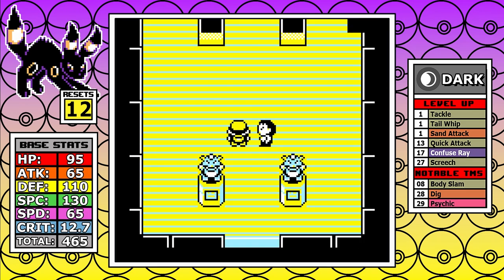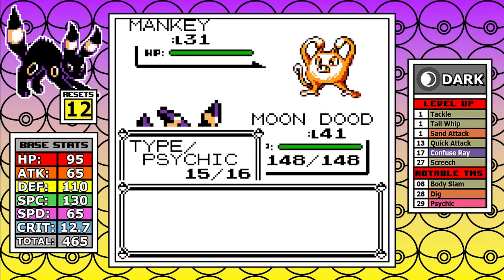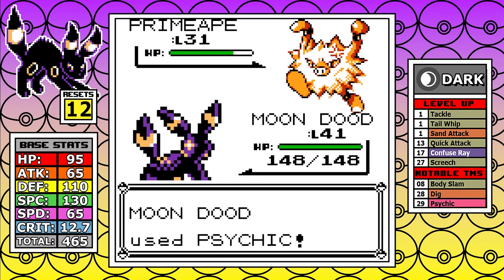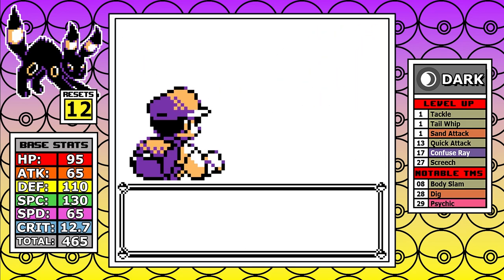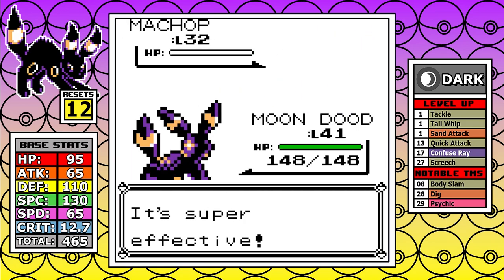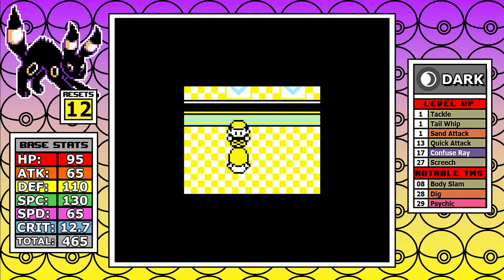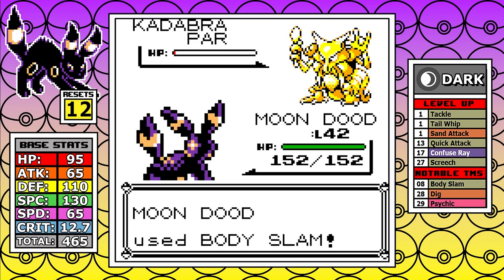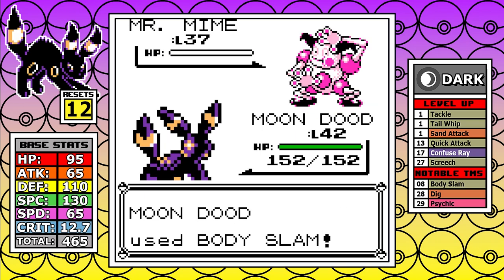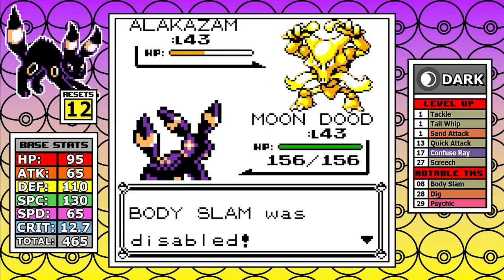Let's skip Giovanni number 2 and look at a rare occurrence — I visit the Fighting Dojo in Saffron for easy experience. Gen 1 doesn't have great Fighting moves, and I have Psychic, so I can one-shot essentially every Pokemon there. It gets me just under two levels, which I think we'll need later. Next up is Sabrina — a very free fight. Alakazam just can't hurt us, and Mr. Mime is half Fairy-type but doesn't seem to have Fairy moves, so it's just a cliff note on Umbreon's journey.